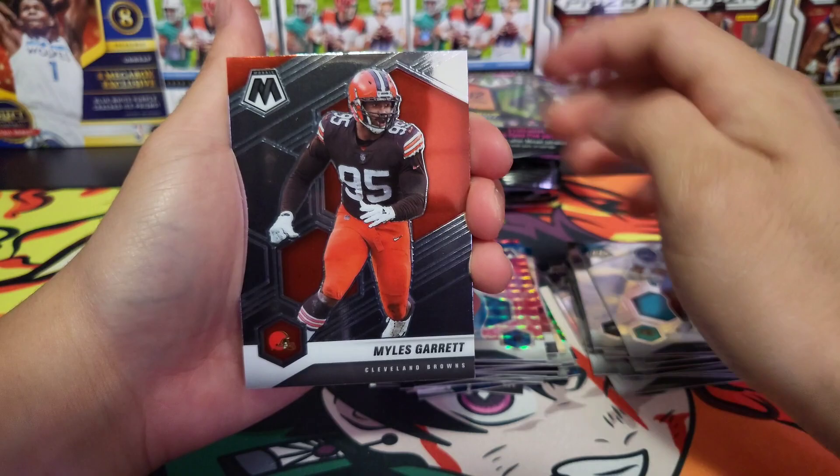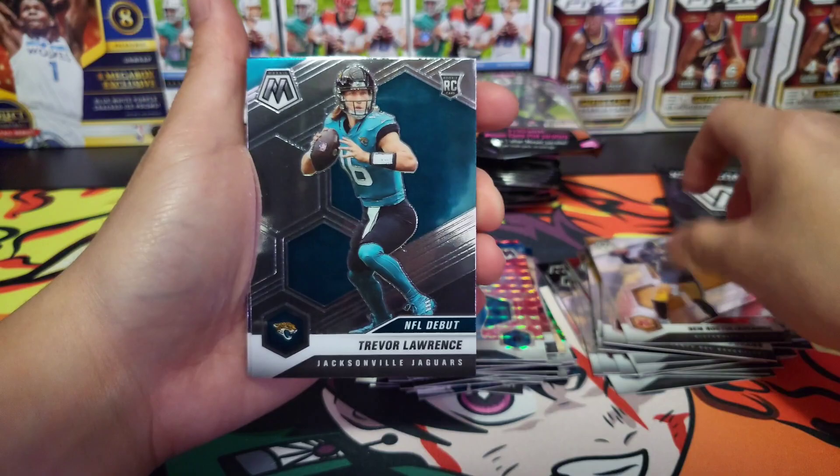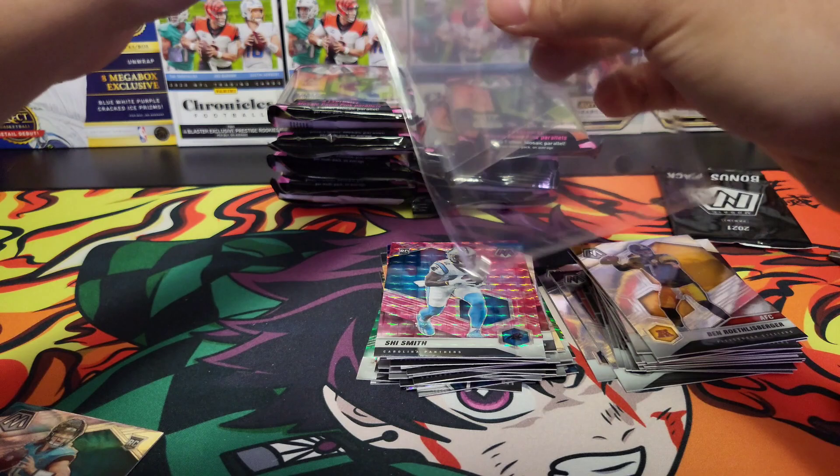We got James Robinson, Miles Garrett, Justin Jefferson, Mike Evans, Big Ben. Trevor! Trevor! Let's go — Trevor Lawrence, that's the NFL debut. Let's go Trevor! Let me go ahead and sleeve Trevor up, just because he's my guy and the number one draft pick.